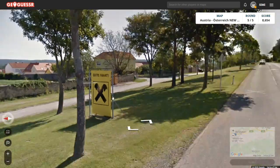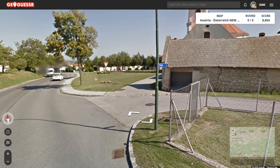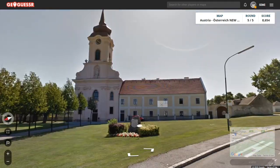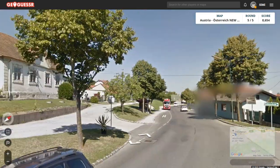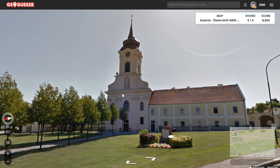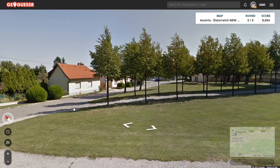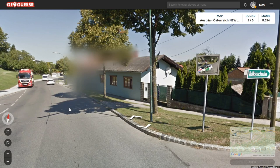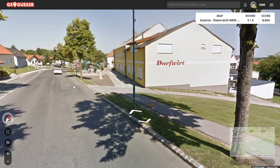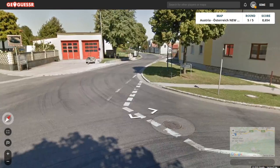Here we have another Raiffeisen sign — they just love sponsoring stuff. You can see the architecture — no wooden elements, no big balconies. If you know architecture, baroque is very prevalent in Austria, especially in churches, with these spires being very common. These houses look almost Hungarian with their shelters and such. So I'm guessing we're somewhere in that region. I'm almost positive we're relatively close to Hungary, or at least Slovakia.